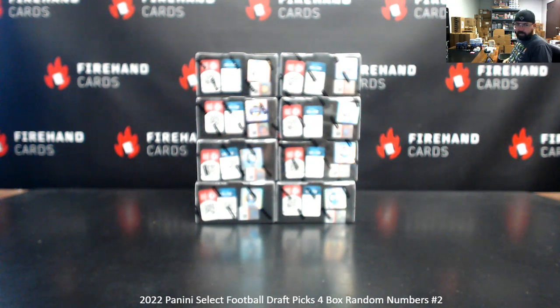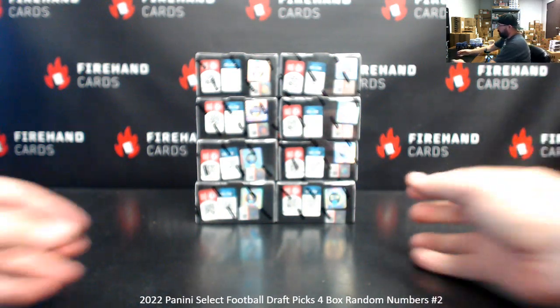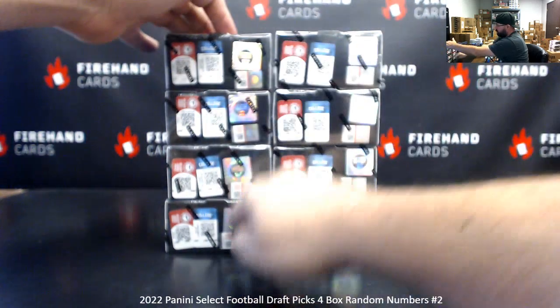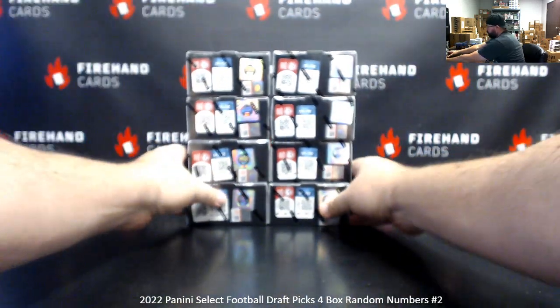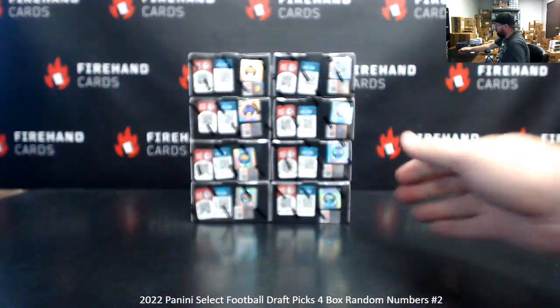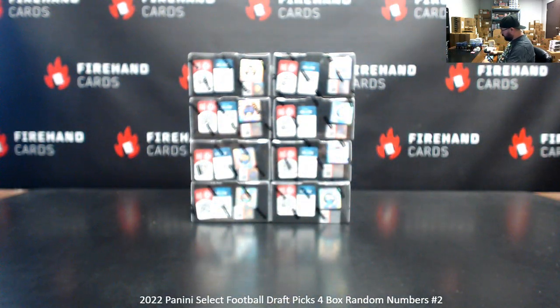Alright guys, we're doing 2022 Select Football Draft Picks. This is our random numbers 4 box break 2. I've got 8 boxes left here from the case we opened a little while ago doing break number 1. We'll number the boxes top to bottom, left to right, so 1 to 4, 5 to 8. The majority of the cards coming out of the boxes will be awarded based off the card number on the back — so card 45 goes to spot 5 and so on.